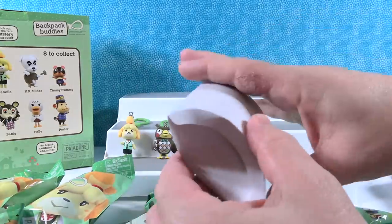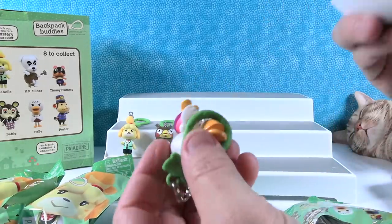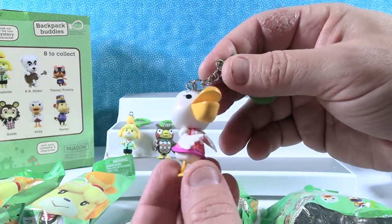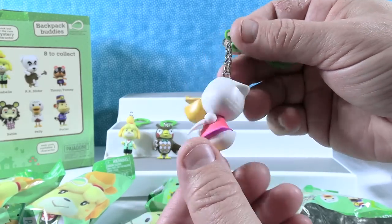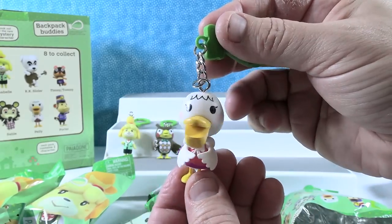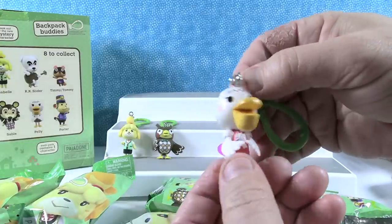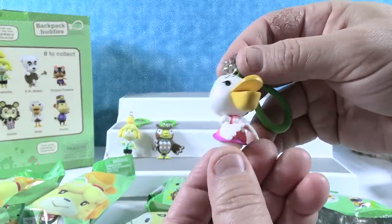K.K. Slider — or Timmy Tommy. In the game, Timmy and Tommy are two characters. Here is Pelly. Pelly's cool — it's a little pelican. I like that it's wearing a shirt and a little bow. I haven't gotten that far in the game. I like the colors of Pelly's outfit — it's our two favorite colors, pink and purple. Pelly's awesome because she has a whole state named after her — Louisiana, the Pelican state.